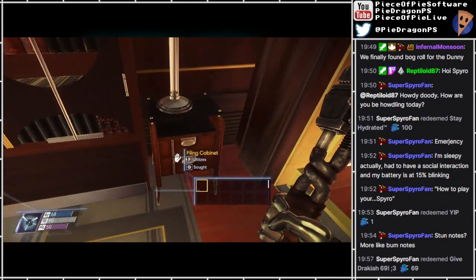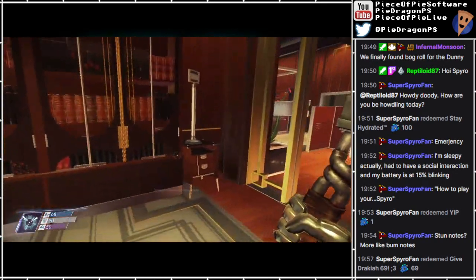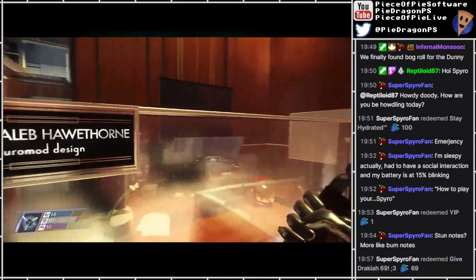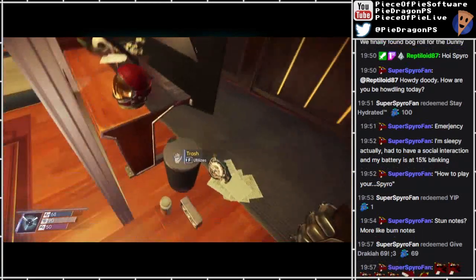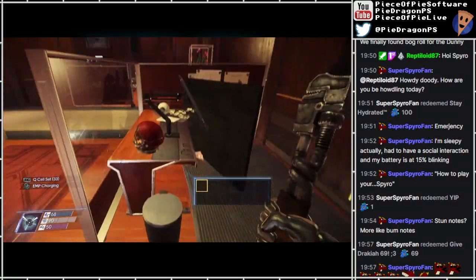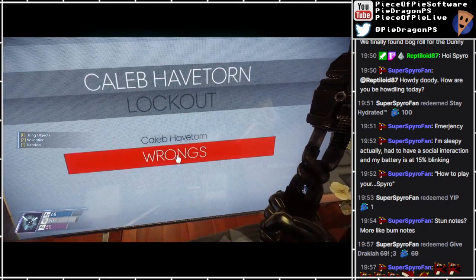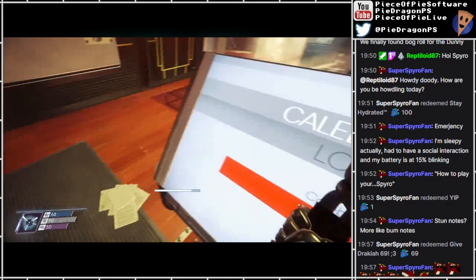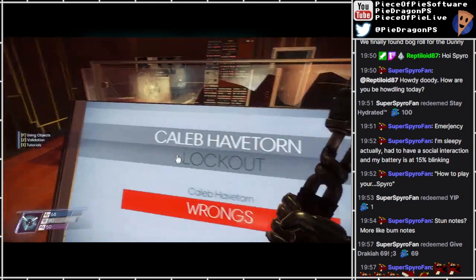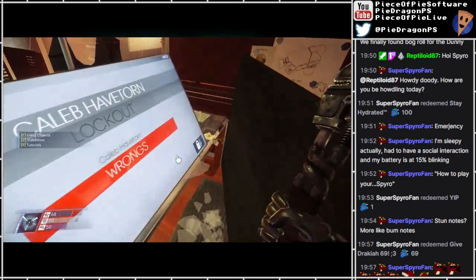We've got some fake employees here. Random game controller. Right, well that was tasty I suppose. I've got some Neuro mods, so I'm happy. Load projection. More Q cells. EMP charging. Wrongs. Caleb Havethorn. Can I hack this? Slice me required. How am I supposed to remember to come back here?